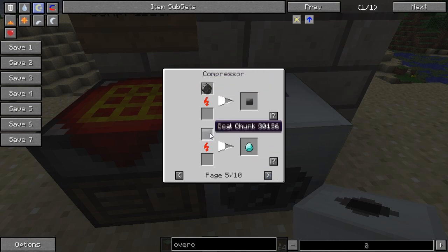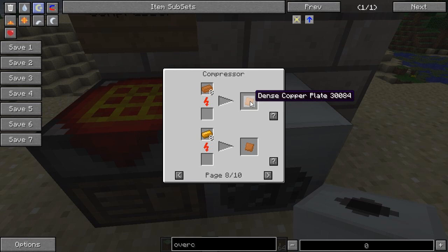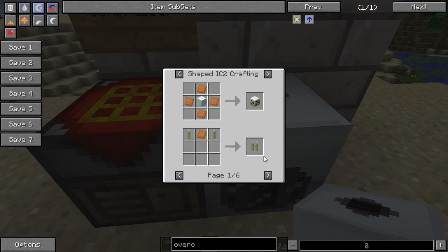You can do some other stuff with it as well. This is quite interesting — coal chunks, you can make them into diamonds. I'll leave you to figure out how to make those; they're not that difficult. Apart from that, you can do uranium ore, into refined uranium, and also dense copper plates, which you'll use quite a bit in reactor chambers and all that.